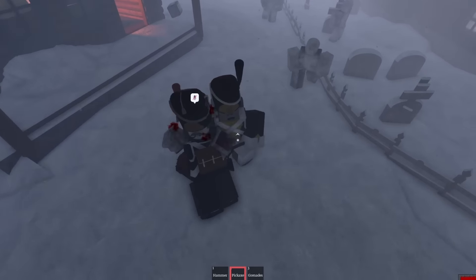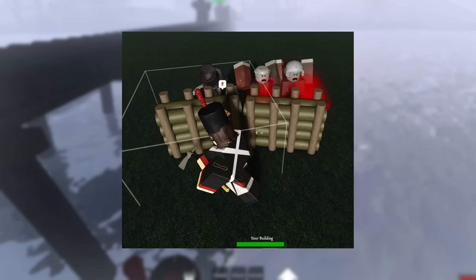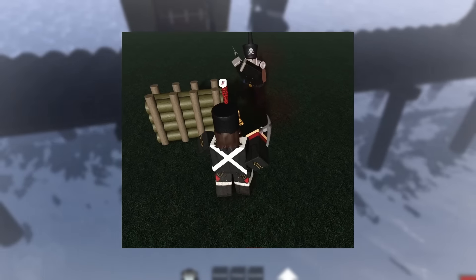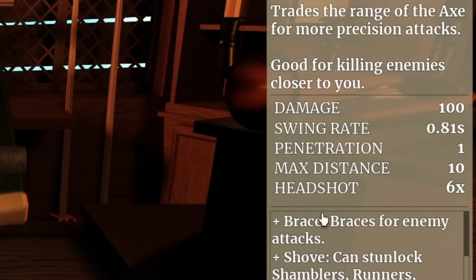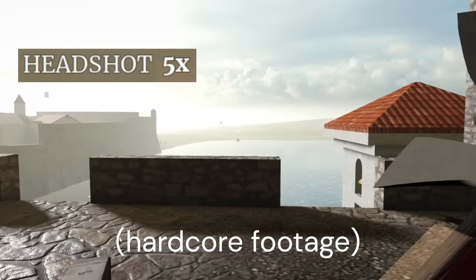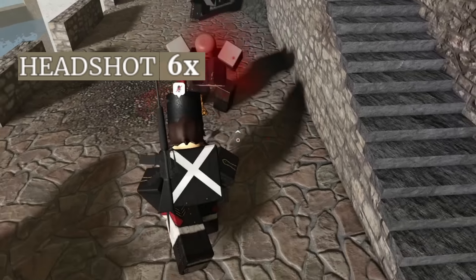The pickaxe is the first sapper-specific melee weapon to be added to Get Some Black Powder. The purpose of the axe is to clear out hordes of zombies easily, with the downside of a slow swing rate. Think of the pickaxe as an item more centered around dealing quick, high damage attacks to singular enemies. The pickaxe deals 100 damage compared to the axe's 85, along with a higher headshot multiplier — headshot damage of the pickaxe being 600 compared to the axe's 425.